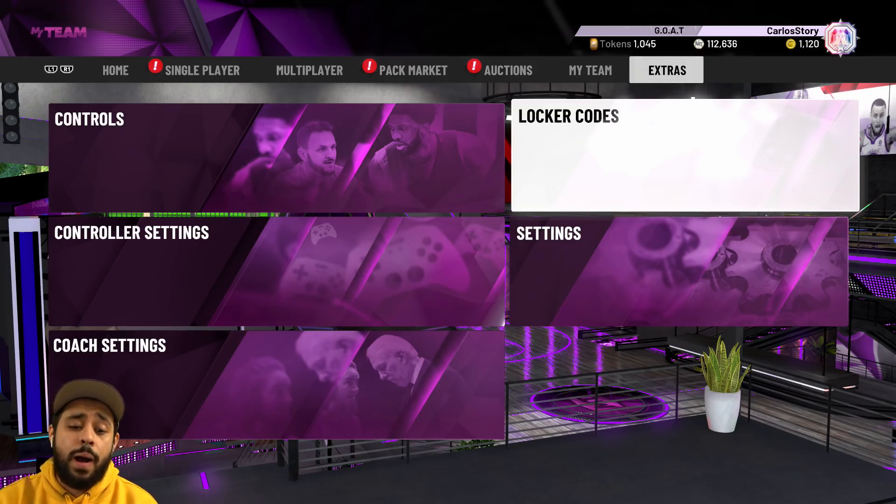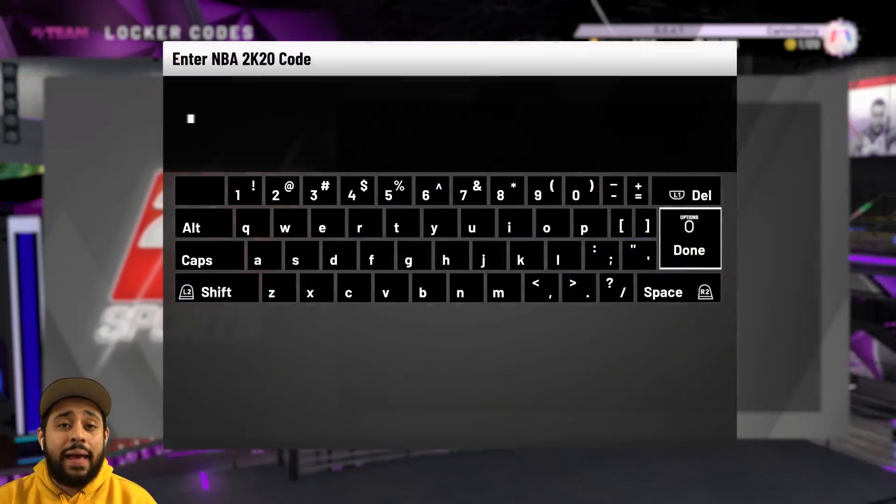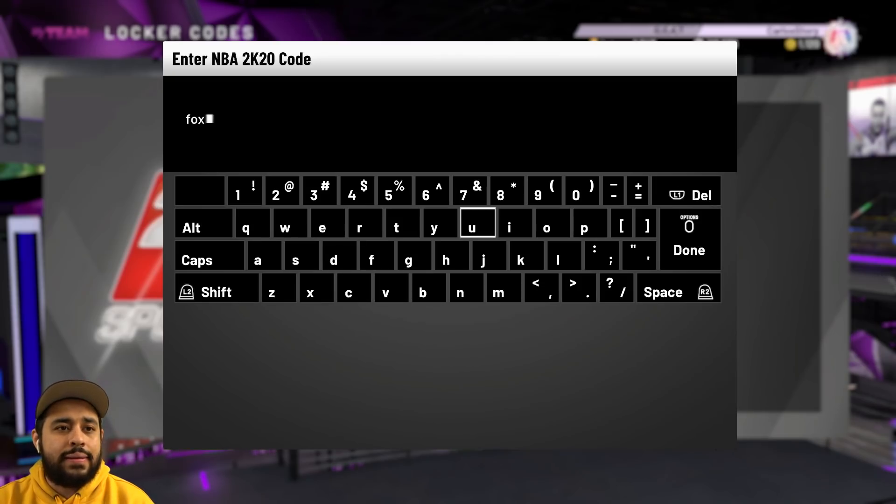Today we got ourselves another career highlight player, but this time it's a pink diamond — and not just any pink diamond, it's my boy Rick Fox. We're gonna put in this locker code, very simple and very easy, just the way we love it.